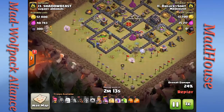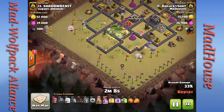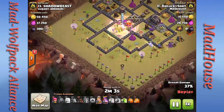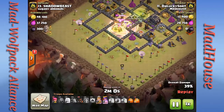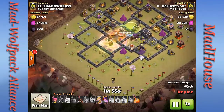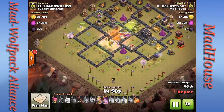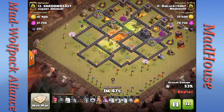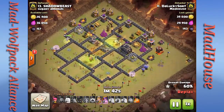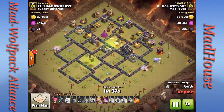They cut right through the wall — I don't even bother with wall breakers on this type of attack because with no defenses they'll just carve right through. I drop a jump spell, heal, and rage to keep my kill squad — valkyries, Barbarian King, and wizards — up and going to gut the base. My Archer Queen and bowlers are still on track to clean up the flanks. I start dropping hogs surgically per defense.